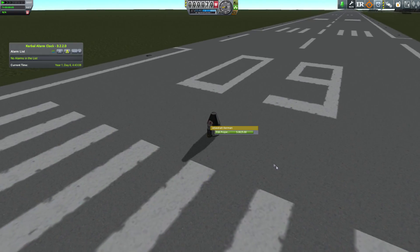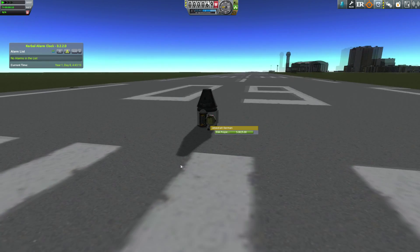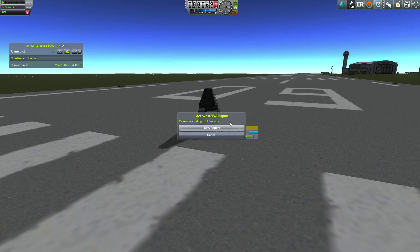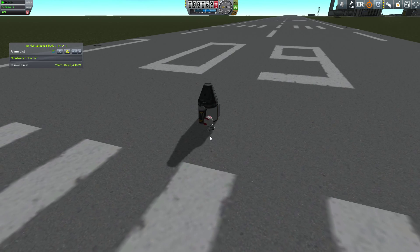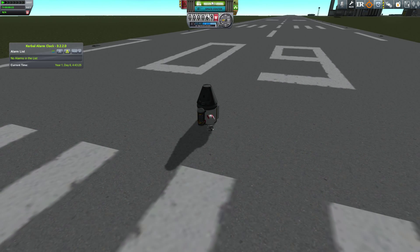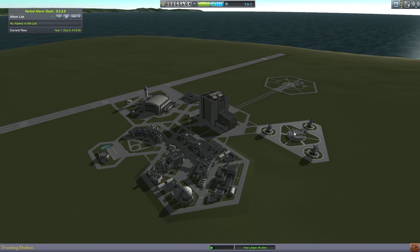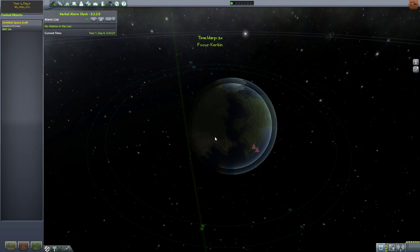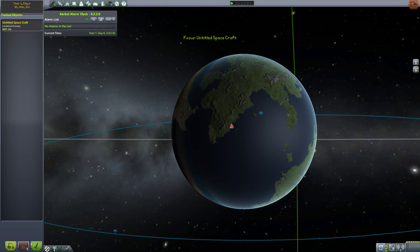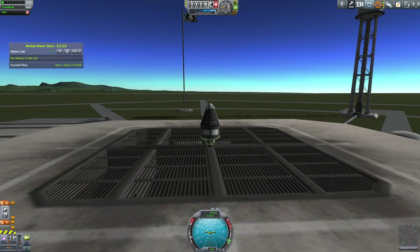I went along to the runway to do a little bit of science, because the separate areas of the Kerbal Space Centre are actually different biomes and one place we haven't done any science from is the runway. We'll recover Jebediah and he'll get 2.4 science from his EVA on the runway, and then recovering the craft from the tracking station gets another 12 science from the materials study.